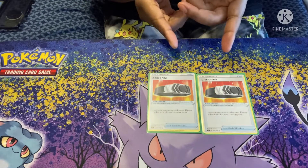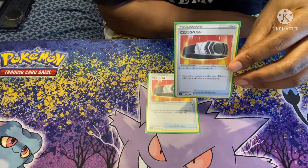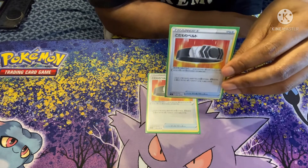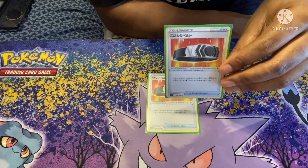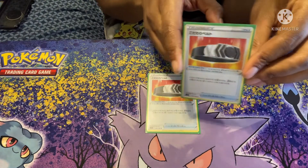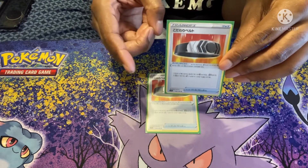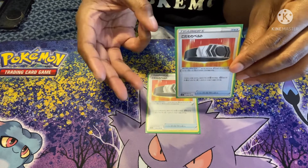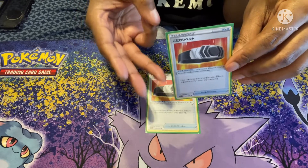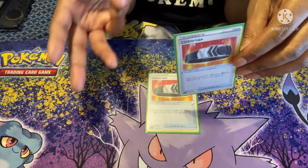This is the Choice Bracelet — I'm just calling it Choice Band because that's basically what it is. When you attach this to your Pokémon, your attacks do 30 more damage to Pokémon V — that includes V-Max, V-Star, and V-Union. Any V's you're going up against will take 30 more damage from this, which is very good in this V-heavy format.